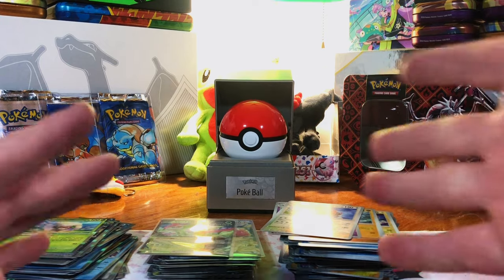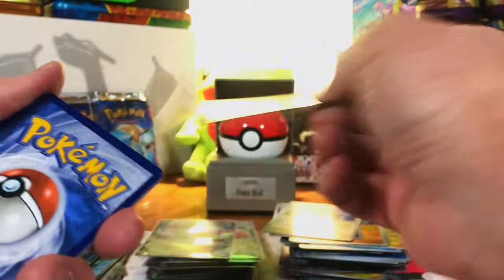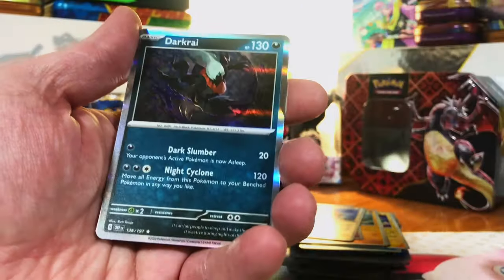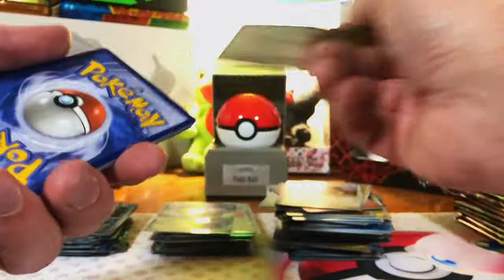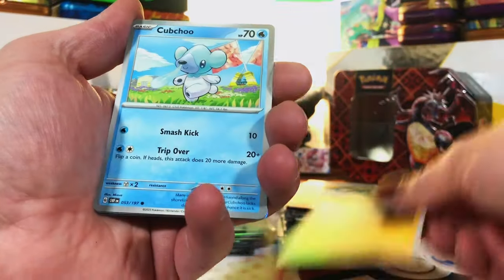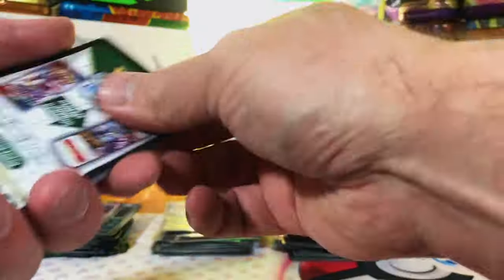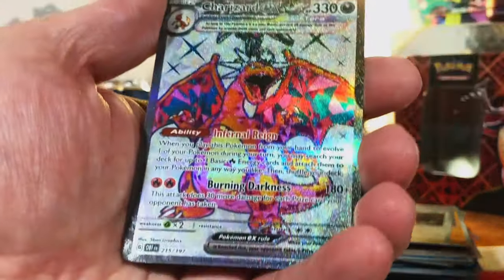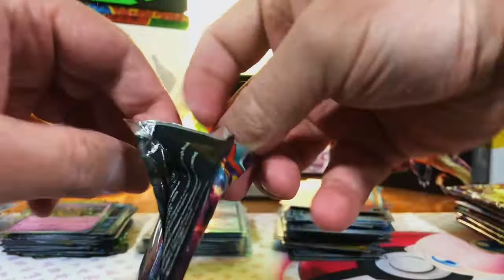Next up: Obsidian Flames — can we pull all the Charizards? No, heck no, but maybe we can pull the hyper rare we missed. Carvanha, Darumaka, Deino, Larvitar, Kangaskhan, Tauros, Spoink, Dratini, Scovillain — I'd love to pull the Charizard SIR again. Nosepass, Squawkabilly, Blitwick, Numel — are you kidding me?! Charizard EX full art — this is insane! Love it! I'm not calling any other Charizard because last time I did we pulled it — so I'm going to shut up.